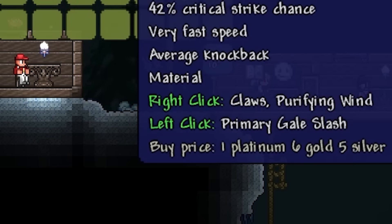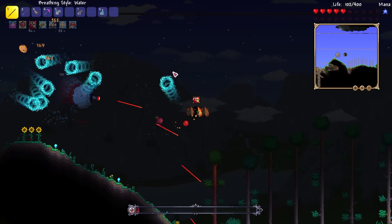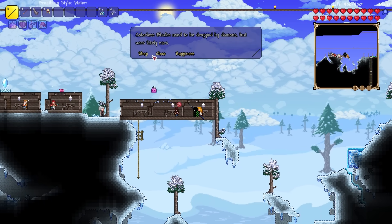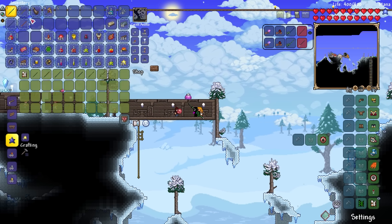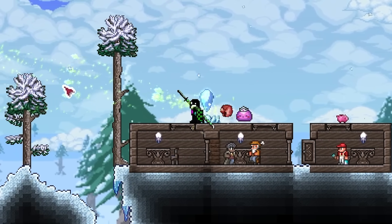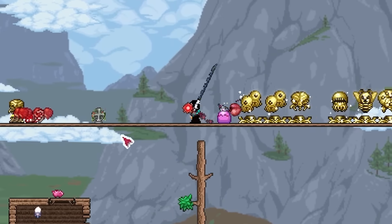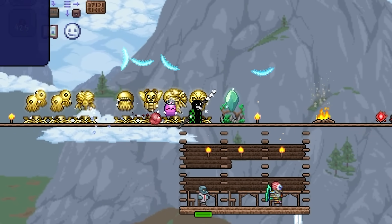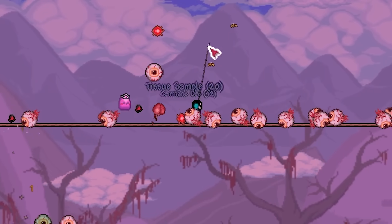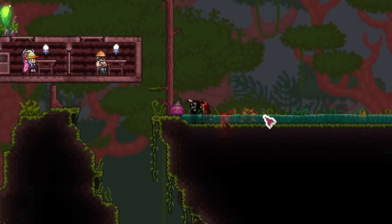After having no trouble with the mechanical bosses I needed money — these swords costed me the price of a human kidney. So I killed the Twins over and over again to exploit the working class. I crafted the Pickaxe Axe, got enough money to buy all the new breathing style swords. Wind Breathing summons a tornado, Thunder Breathing makes you literally fly, Beast Breathing's right-click is 'Devour' — just a ton of damage. Insect Breathing has really strong bees. These are all insanely fun.